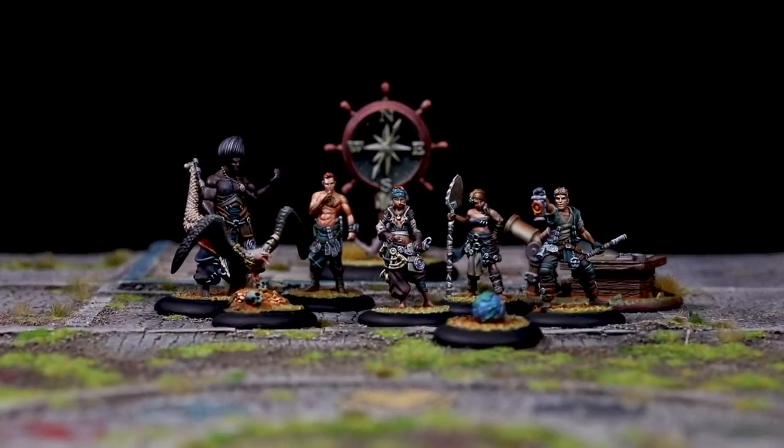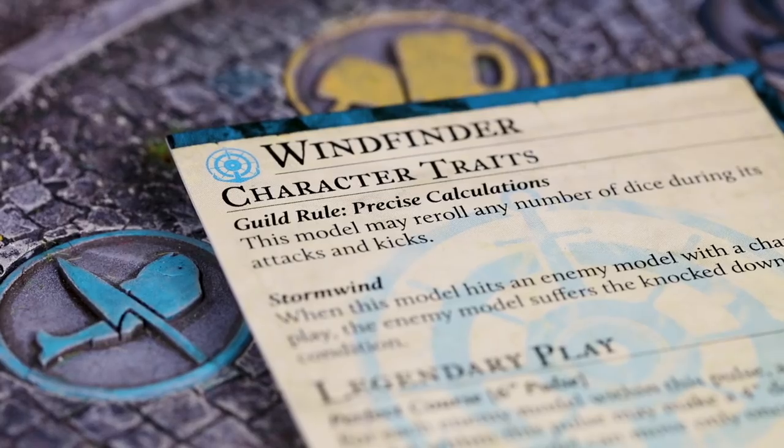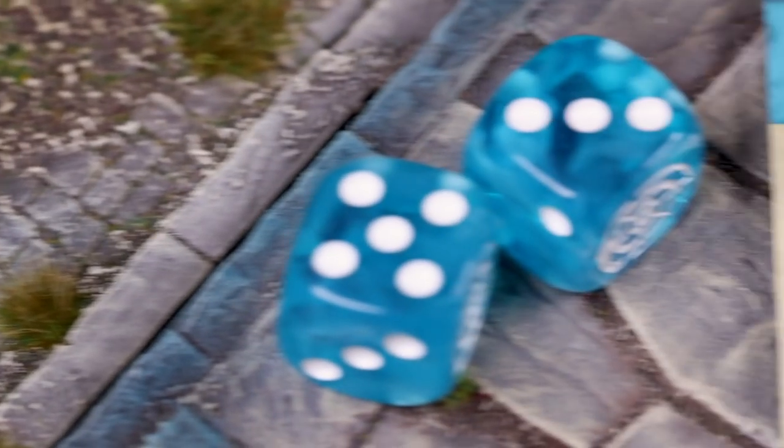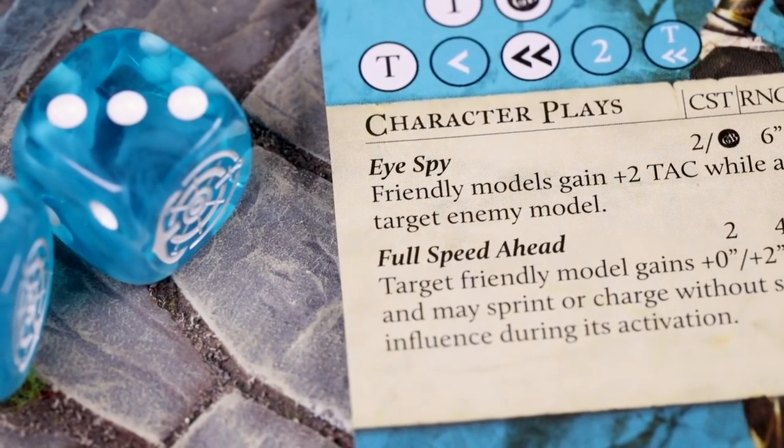The Navigators Guild are all about reliability. Their dice pools may be low, but thanks to precise calculations, they get to re-roll any missed dice during their attacks and kicks. So what better way for Windfinder to set up her team than to give them two additional dice from her character play, I Spy.